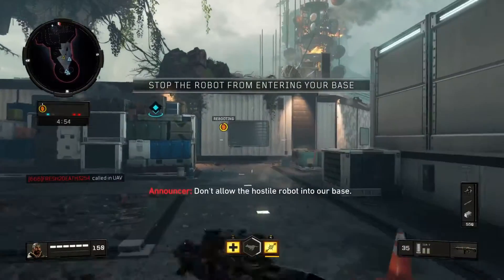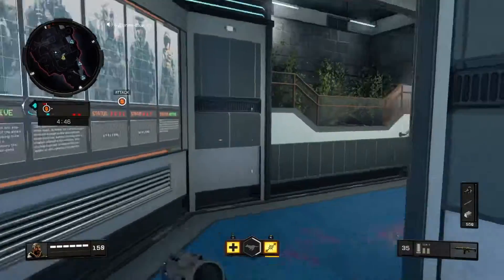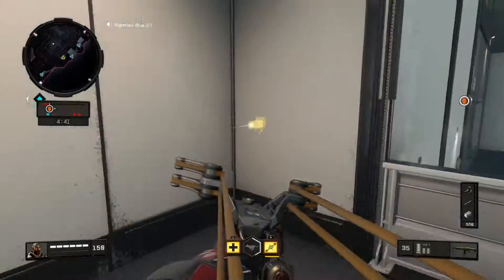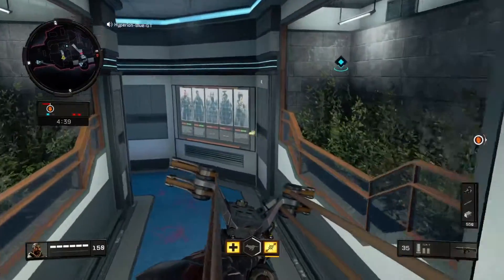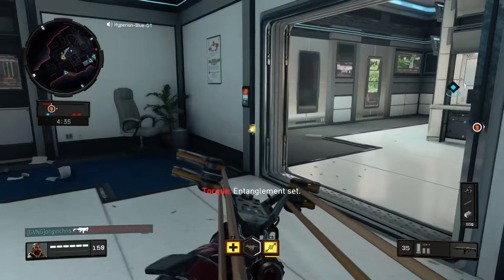Don't allow the hostile robot into our base. Was that lag just definitely seen? It may be surprising. Alright — entanglement set, just going to have that trap ready to go. Activating — this will be needed.